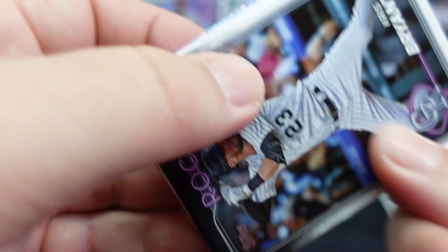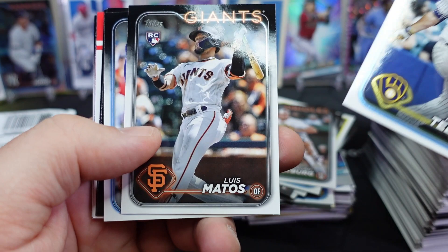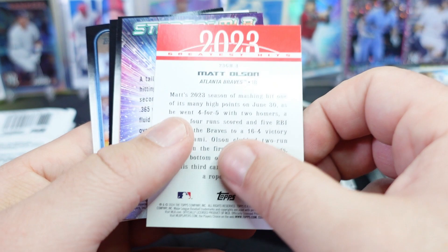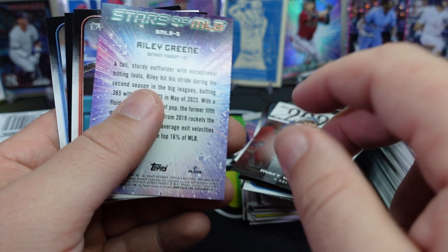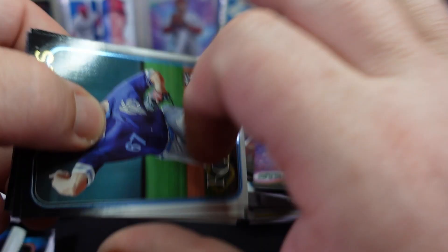Starting off this pack with Chris Bryant, Jordan Westberg, Luis Matos. What do we have here — 2023 Greatest Hits, Matt Olson. Riley Green, Bryce Harper, Michael Massey, and Aaron Nola. Moving right along — if you're still around, thank you for sticking around, I do appreciate it. Alec Marsh, Joey Votto, Joey Votto — where's Elly? I want Elly.